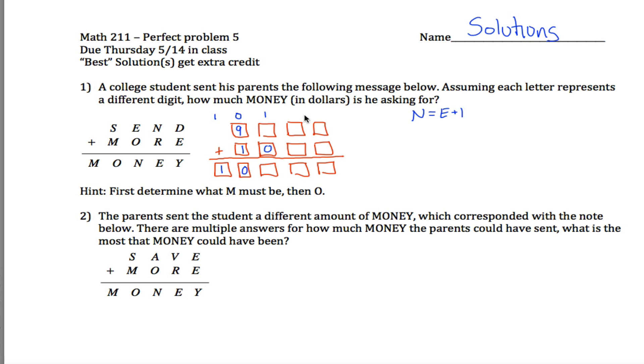That information tells me R must be an eight. Here's the argument: N is one more than E, meaning the digit written for N is one more than the digit for E. So how can I add something to E and end up with one less? I must have added nine to E's digit to reduce the ones digit by one and carry. But nine is already used, so I use eight here and carry a one from the prior column — eight plus one gives nine, which does the job. Therefore R equals eight and I must have carried into this column.